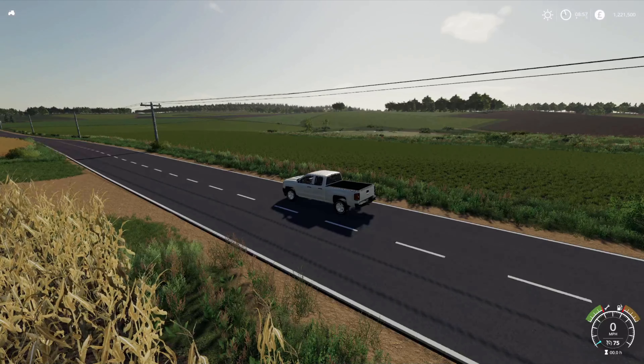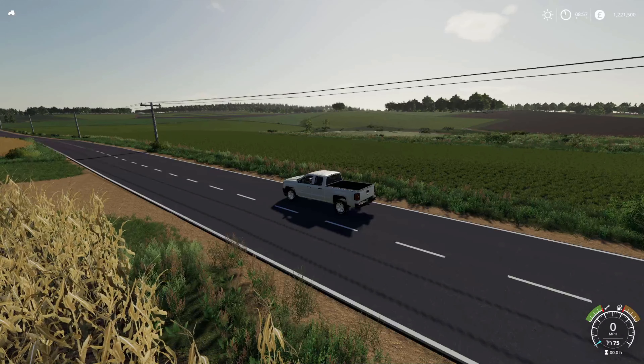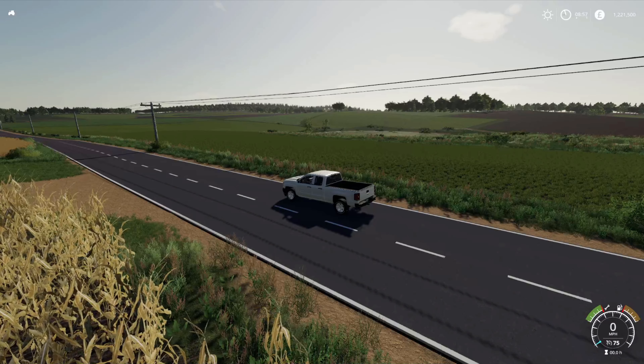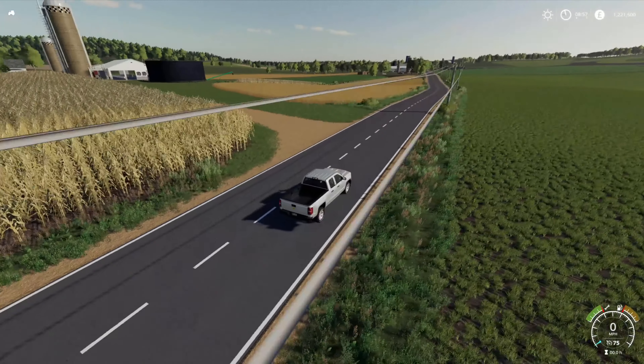One thing I think MRG does really, really well with all of his maps is the contouring of his fields and his land — it just feels really, really natural. Again, you can see it here: the dips and the ebbs and the flows of the land are really captured in this map, which I really, really like.